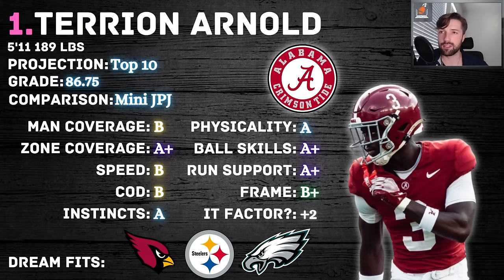A team like the Eagles with so many second-round picks should use them — move up and get the guy you want. Vic Fangio, any DC, is going to love this guy. He can play slot and boundary. He's a guaranteed starter. To me, it's a pretty significant gap between him and Quinyon, and that's not shade to Quinyon — that's just showing how damn good Trey Arnold is.